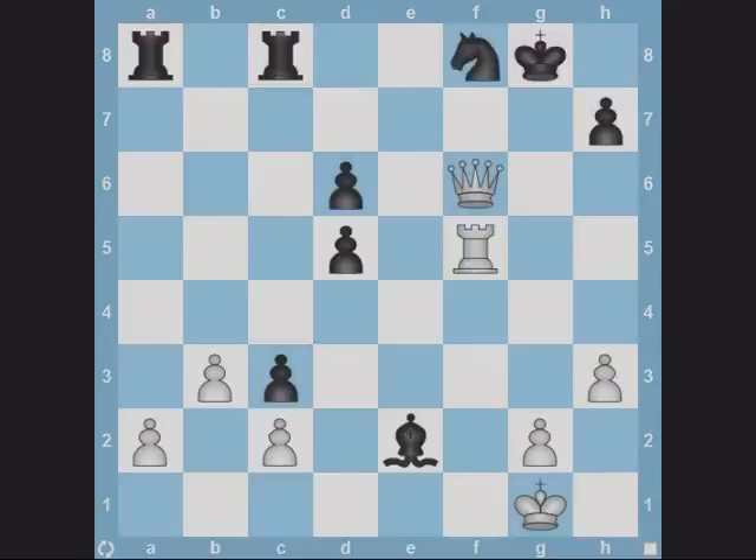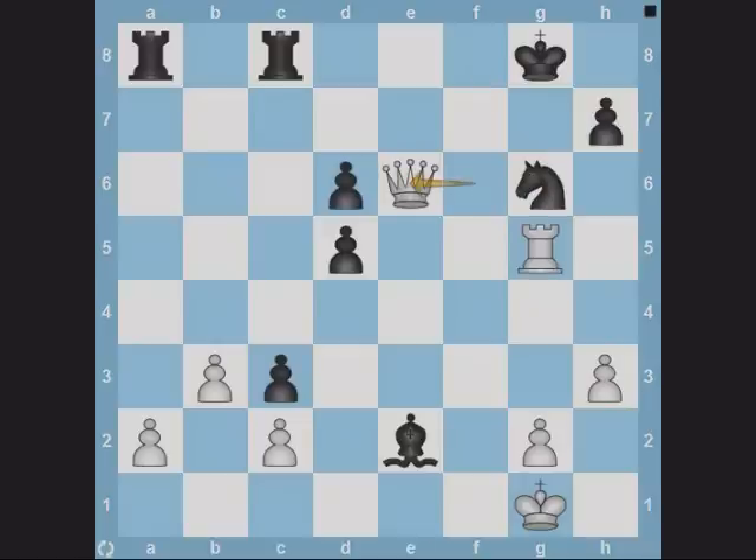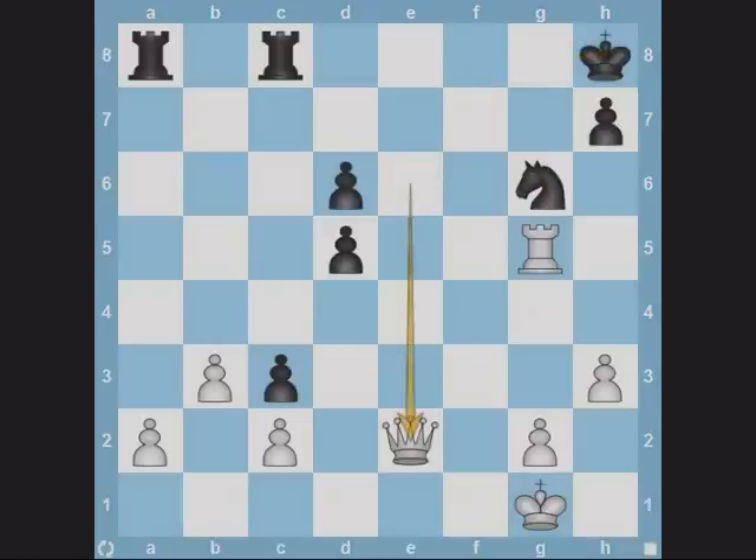Sometimes the immobility of the king can assist you in arriving at a queen fork. Take a minute and see what white can play here. White plays rook g5 check. The black king has no square to move to. The only possible move for black is Ng6, blocking the check. Now since the defender of e6 has moved, white's queen can occupy e6. After Qe6, black moves his king out of check and white gobbles up the bishop on e2.